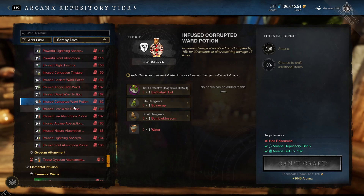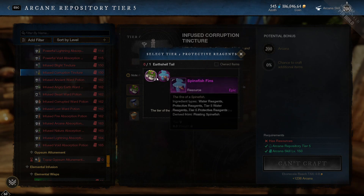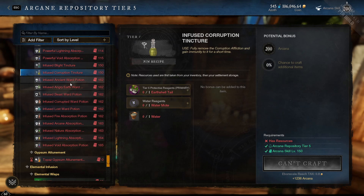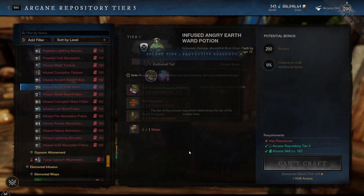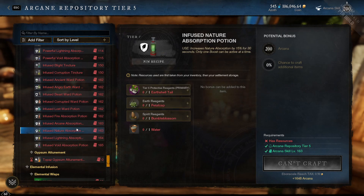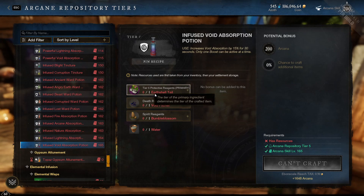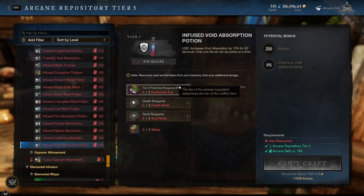Ward potions are next — specifically angry earth, ancient ward, and corrupted ward — those are the three enemy types you'll be dealing with for now. For tinctures, earth shell and spinefish are the two main ingredients, supplemented by a random water mote. For the ward potions, it's earth shell and spinefish again, plus two random motes of a certain type. Finally, absorption potions for void, fire, nature, and ice damage types will also go up — corresponding motes plus earth shell or spinefish.